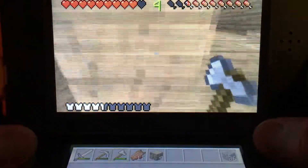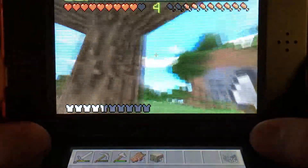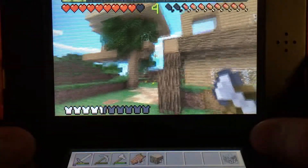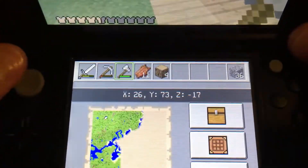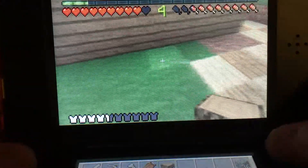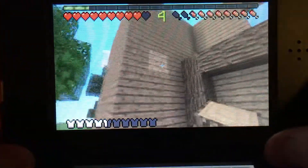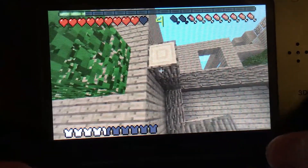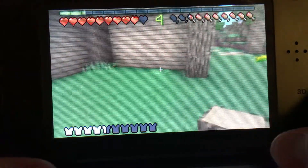I'm already noticing better frame rates. I'm going outside looking at the mountains and getting 50–60 FPS, which is great, and you can actually tell in the video because it's 60 FPS. It's really good that Mojang is finally starting to improve Minecraft 3DS performance. The frame rates are now really good so I don't think a separate consistent frame rate fix is even necessary anymore.